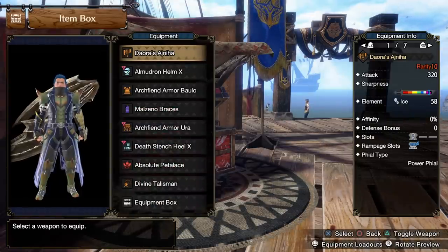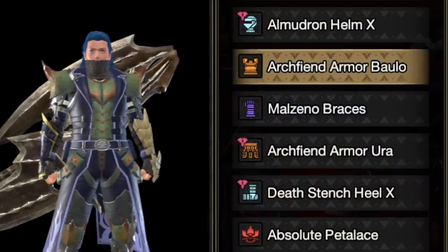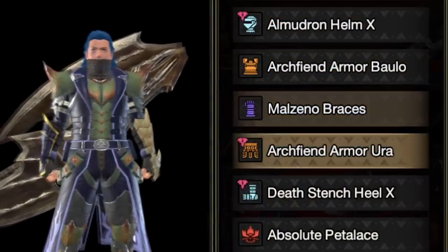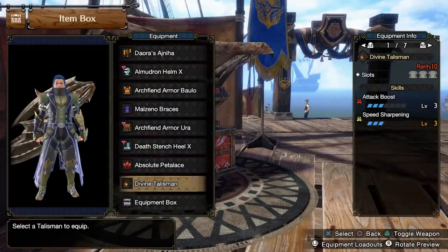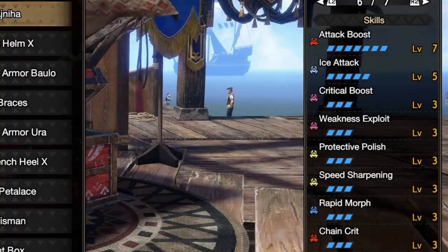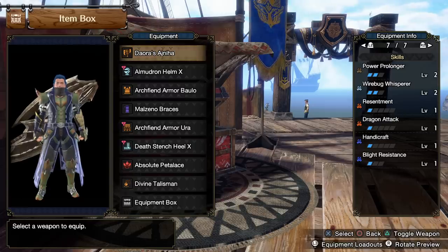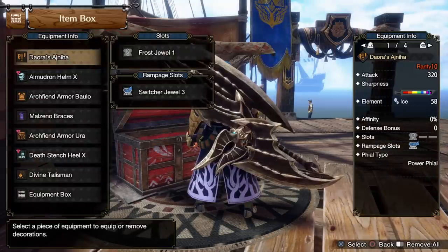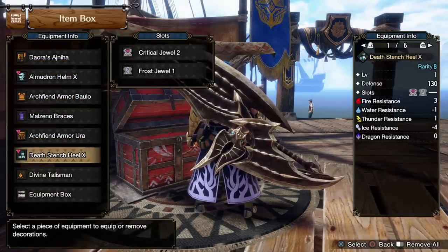For power vial SwitchX's we need a slightly different setup since we're not using element exploit and instead grabbing some crit boost. For that we use the Almidron helm, the final boss chest, Malzano's gloves, the final boss's waist again, and death stench boots — with the same talisman and same principles. This results in crit boost 3/3 as well as the other skills already seen in the build. Once again, work in evade extender at least level one through curious crafting.